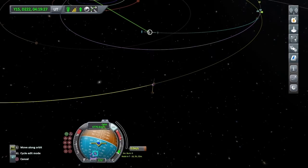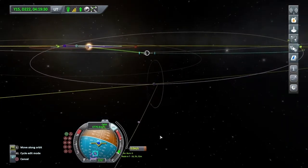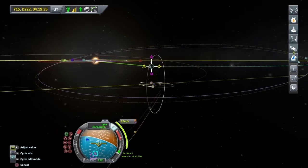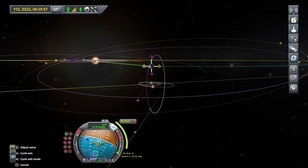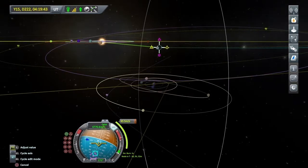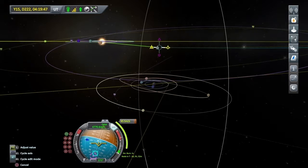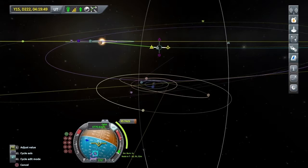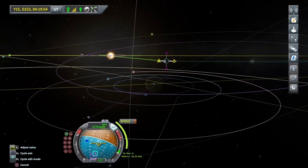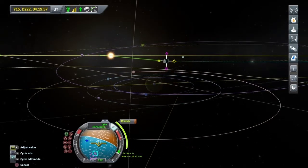Let's add a manoeuvre somewhere just in front of us — about two days out. We're just going to cycle through the manoeuvre controls. I'm going to give it a bit of normal — you can see that already curving round. I want to get real close to Jool there. Let's see what happens if I give it a little bit of prograde. Yeah, that brings it in nicely. With these manoeuvre nodes it's all about playing around, seeing what works, and then trying to learn from those lessons. Going a little bit more normal and a little bit more prograde.